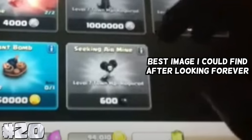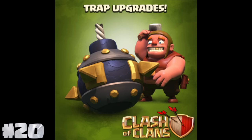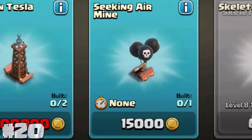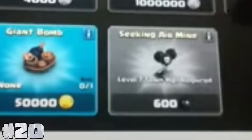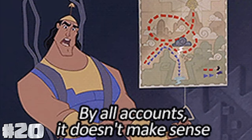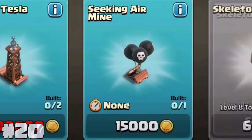Seeking Airmines used to cost Dark Elixir, but when traps started to get levels and stay in their position after an attack, the Seeking Airmine was changed to gold. Probably because buying one trap with a different resource just once didn't make a whole lot of sense anymore, so they made it so that all traps cost gold.